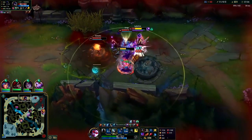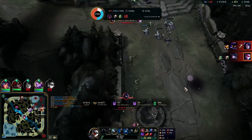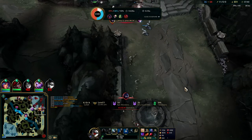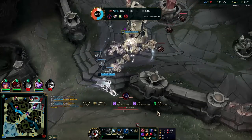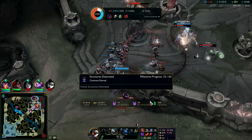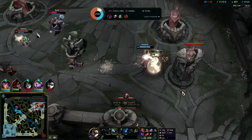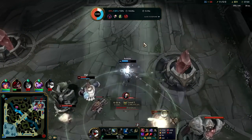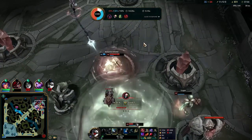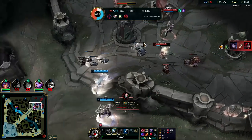I'm totally dead. I almost had him — if I didn't get stunned out. Kai'Sa died there too maybe — the team can get a turret off of that. I'm hoping Kata gets it but the cage doesn't quite stun her in time. She's just going to die. Zac is going to die now too — that's really disappointing.